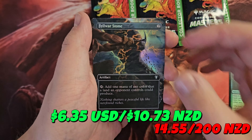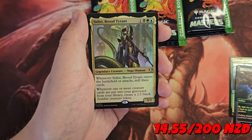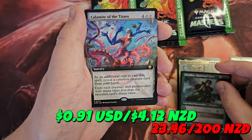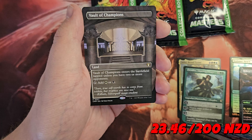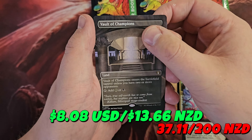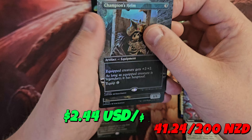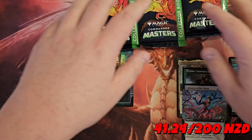Hey guys, it's Rubes here and today we are getting straight into this Commander Masters Collector Booster Box. This is probably going to be our last one. Prices have gone up since I purchased it. The goal as always is to beat the box, and to do that we need to open more than what we paid for this box, which is 200 New Zealand dollars. We have only four packs to do it. Can we beat this box?